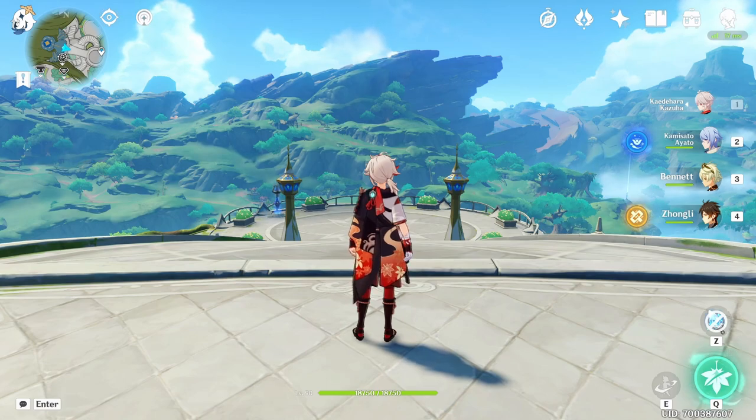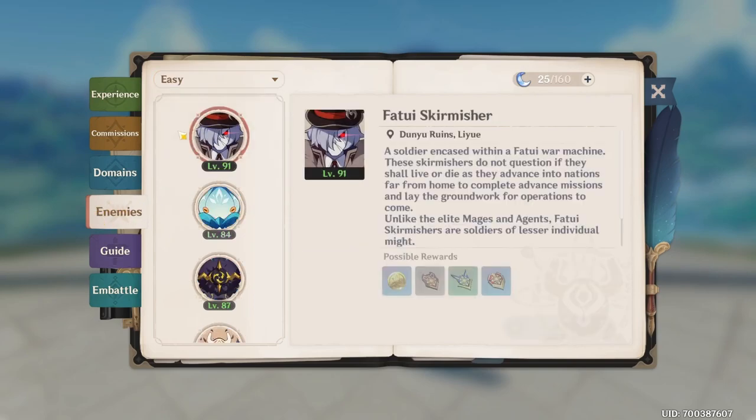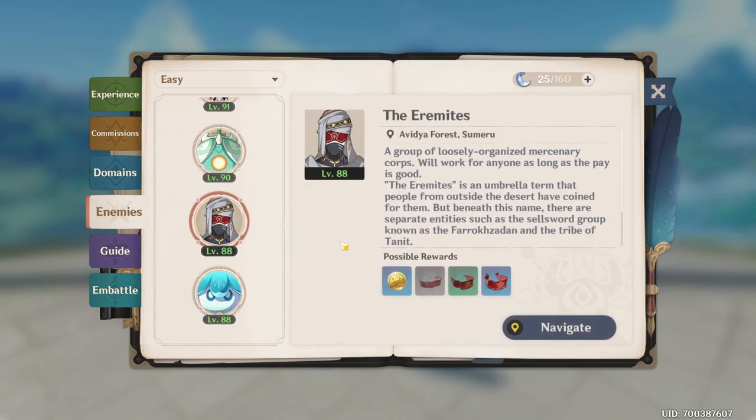What you want to do is select the bug on your top right corner of the screen. From here, we're going to go to enemies. From the enemies page, we're going to click on all and select easy. Scroll all the way down and we're going to click on this guy over here. These enemies are going to be called the Aramites.